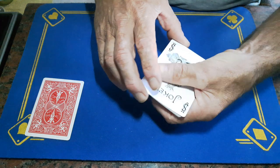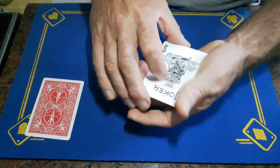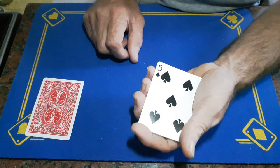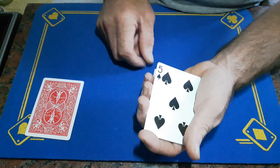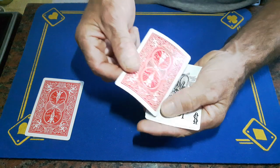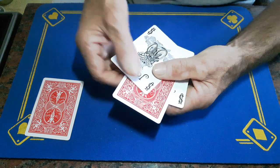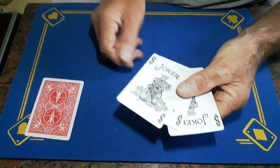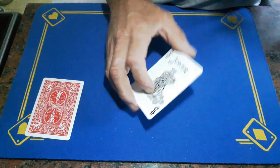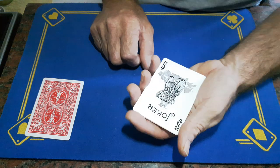Do that once again — joker, joker, five. The second time through, go joker, joker, catch another break, five. You're going to turn the five over now, but this is actually a double, so you turn these two cards over as one, place what they think is the five in the middle, do whatever bit of magic you want, and this five will turn into a joker. Close everything up and do another frustration count showing a joker, a joker, and another joker.